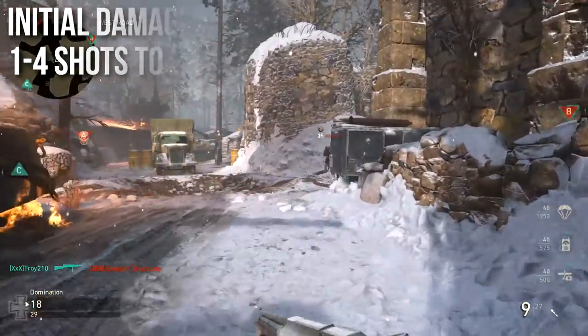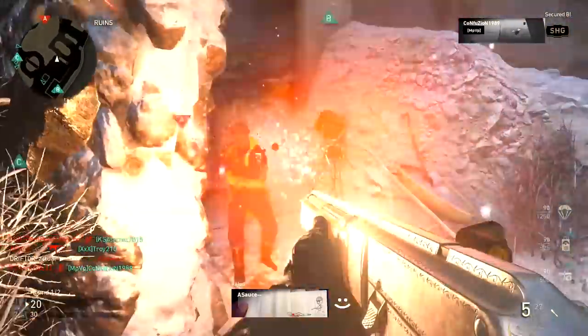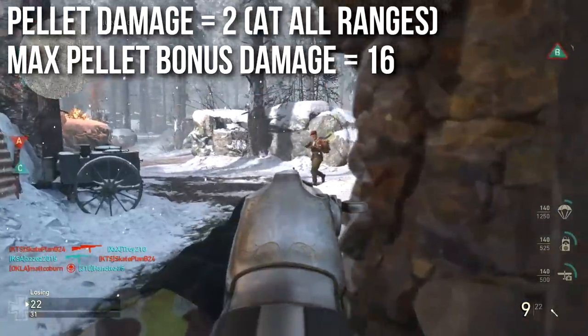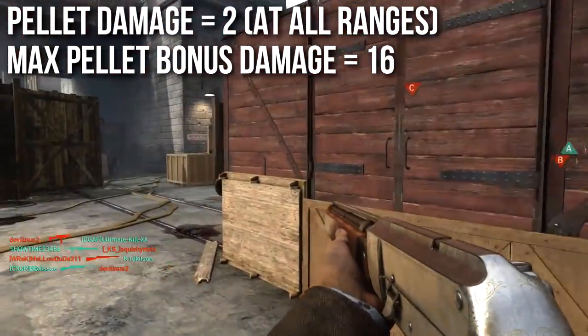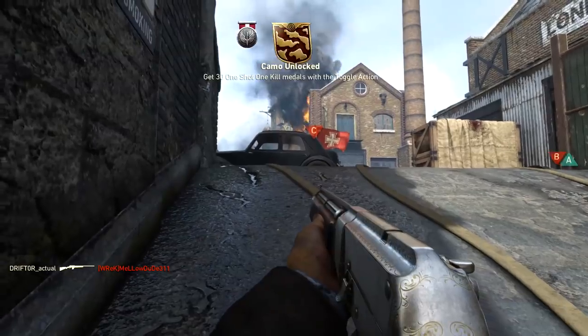It can be a one-shot kill, two, three, or even four at long ranges, so consistency isn't exactly this weapon's strong suit. The pellet damage is 2 at all ranges, and the maximum pellet bonus damage is 16, which means if you are up close and you hit all of your pellets, you can one-shot kill people. Overall it is a very low damage shotgun.